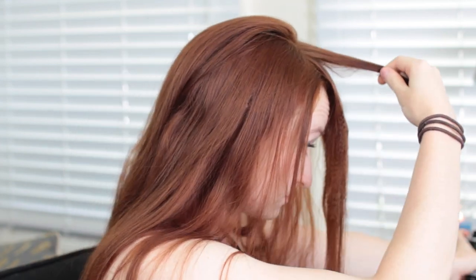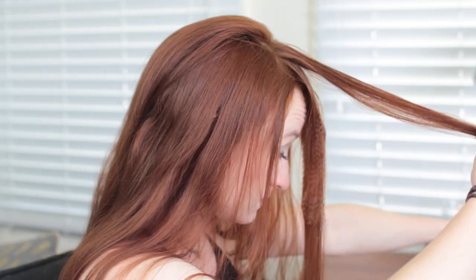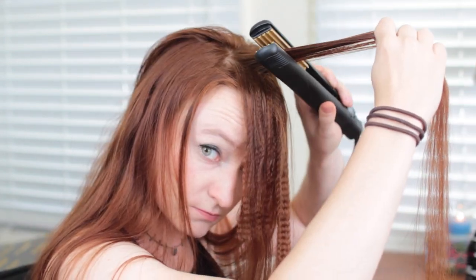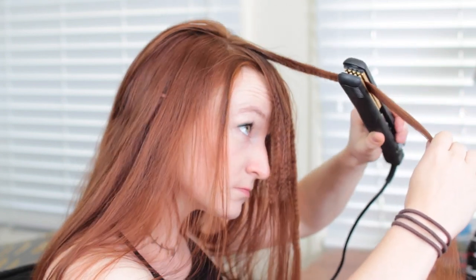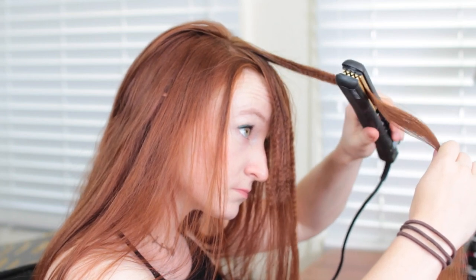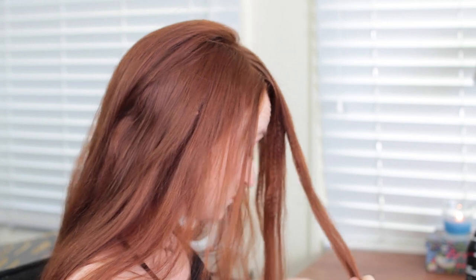With my crimping iron all warmed up, I'm going to spray my hair with some heat protectant, and then crimp one-inch sections of hair at a time. Start as near to the scalp as you can so you can get good lift at the roots. To crimp the hair, just press the iron onto the hair section for a second or two, slide it down the hair a little more, and press, and keep doing that down the length of the hair.